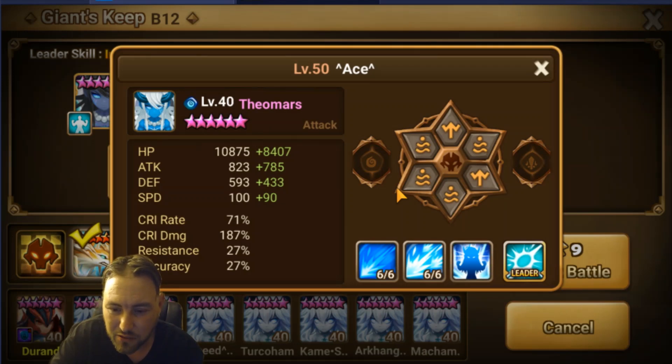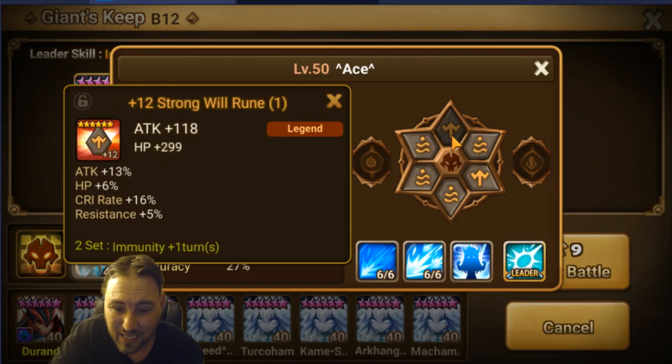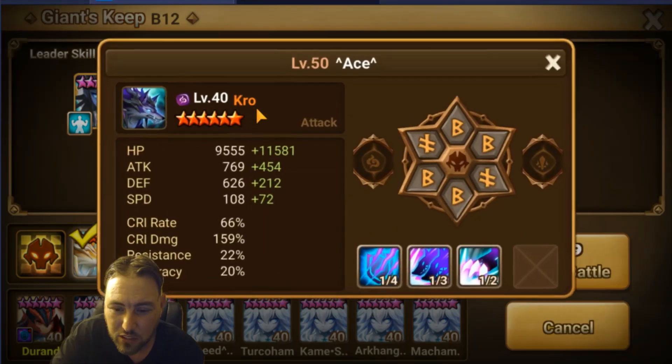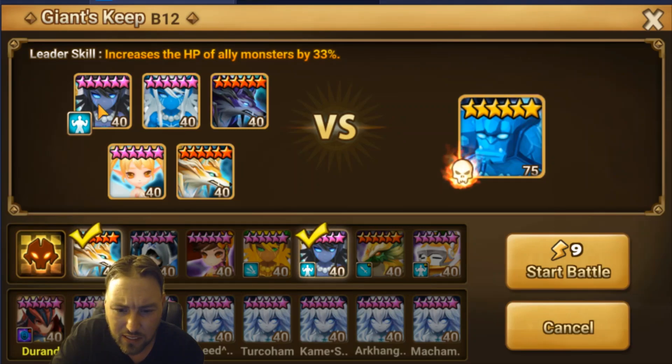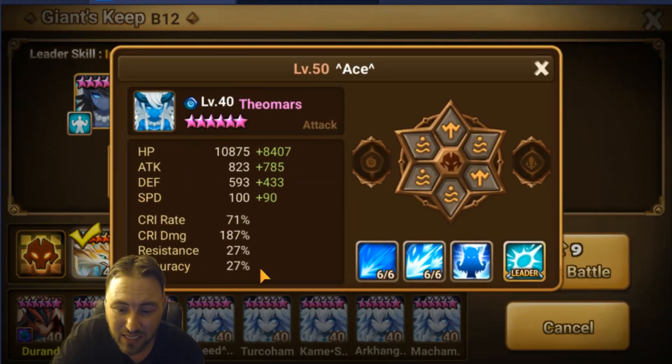This is Theomars - I don't even have Violent on him, but you can put Violent on him, which is going to help speed things up. He is on Swift Will: Speed, Crit Damage, and Attack. That's because I just don't have enough Violent runes - a lot of this isn't grinded because my BJR5 team isn't there yet. You really want to get as much accuracy as possible on Veromos because those dots are what's going to kill the boss.